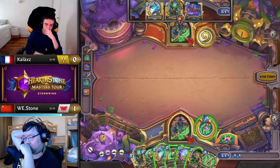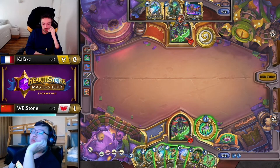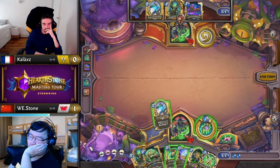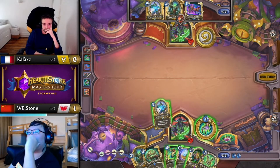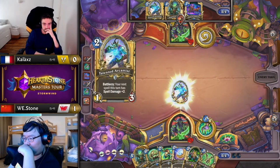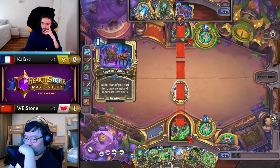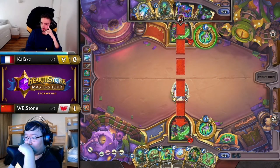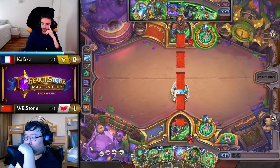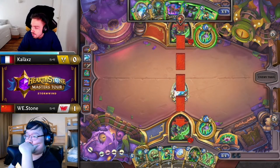We still have to consider the classics of the matchup — Glide is still a concern. So for Stone, although he's obviously considering getting Magtharaldon down as soon as possible, he needs to also consider tempoing out some two-drops to dump his hand of the non-draw effect. Even though he kept the Arcanist in the starting hand to go with Magtharaldon, now he's got the Mo'arg to combo with that instead.